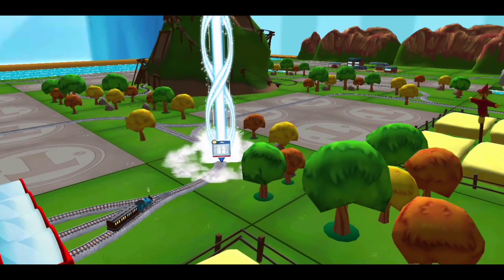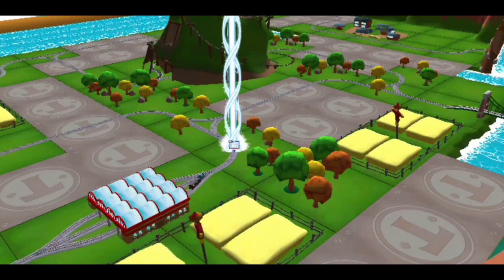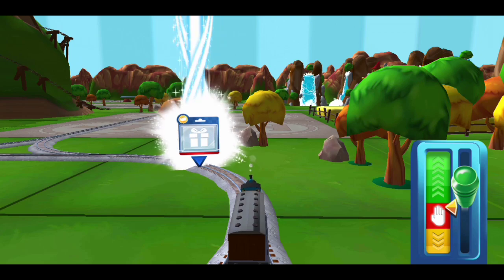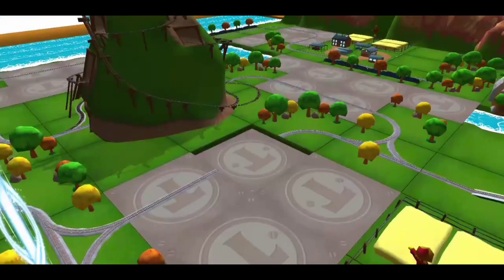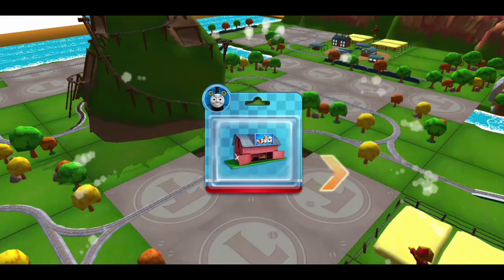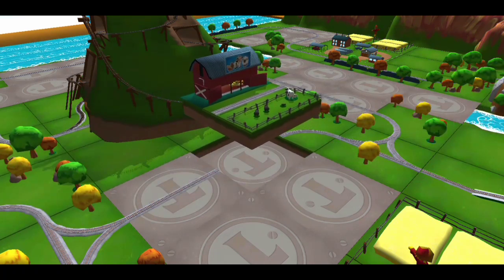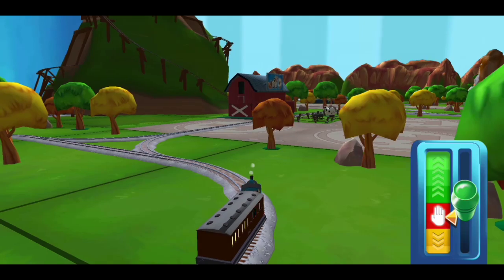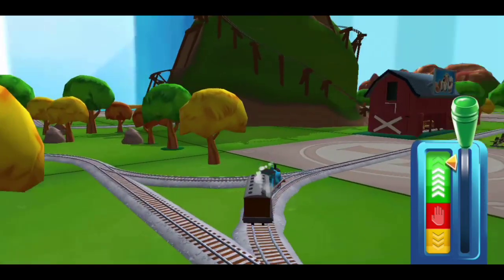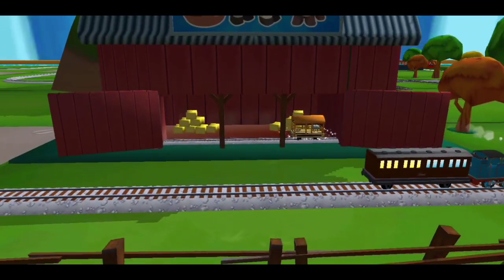Follow the beam of light to find your surprise pack. Just slice across it or tap it to open. A new wagon — your engine would love to pull that.